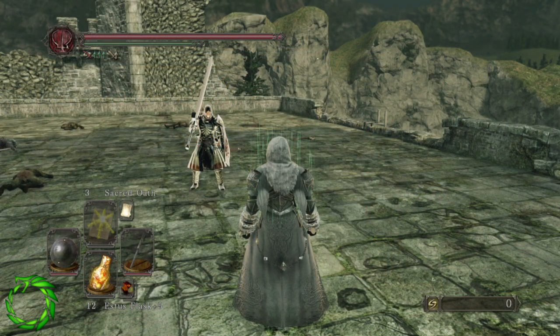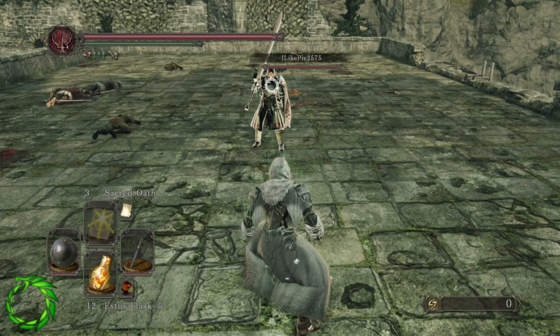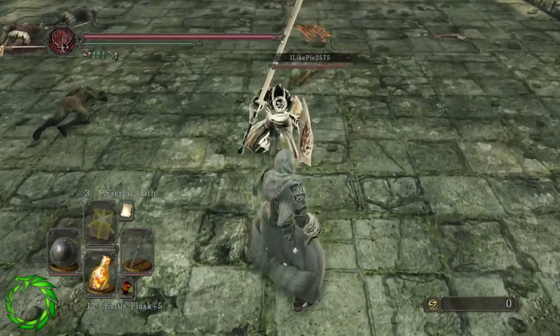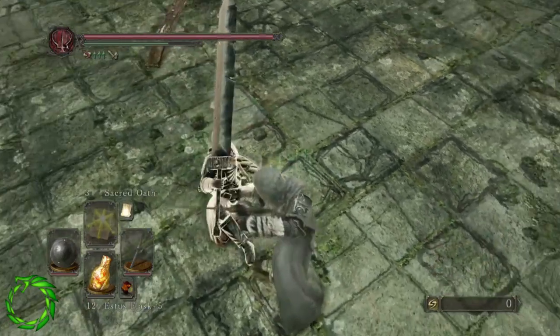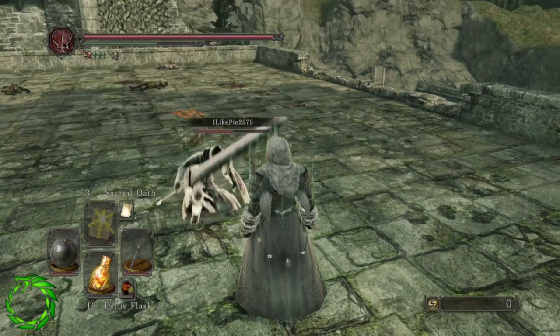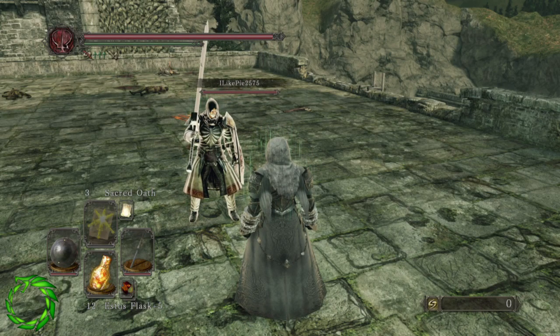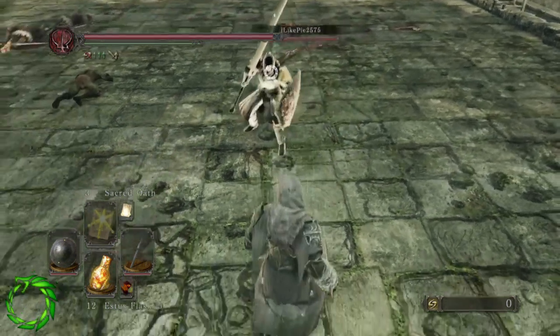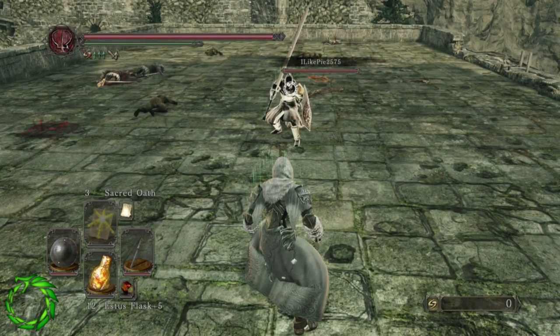There are three types of parrying: setup parries, backstep parries, and prediction parries. Setup parries can be done with any shield but should be done with a high stability shield. Go ahead and R1 right into it — all you have to do is block the first attack, assume the second attack is coming, and go ahead and parry it. That's a setup parry — using your block as the setup.